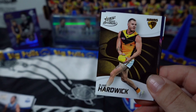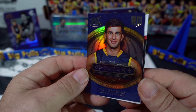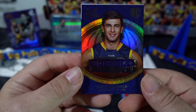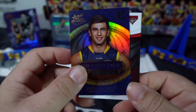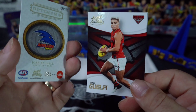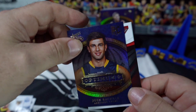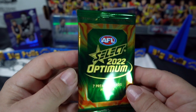Another Optimum Plus here - come on Pies - nope, Optimum Plus rookie Josh Rochelle, very nice. Didn't he have a great first season for the Crows? What a beauty. Number 84 of 115 - such a nice looking card, that's a good rookie hit, I like that. Still no DPS yet.